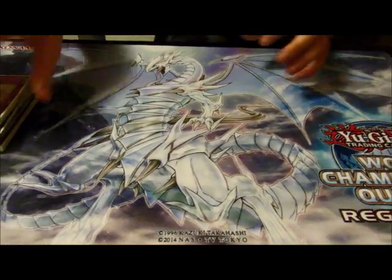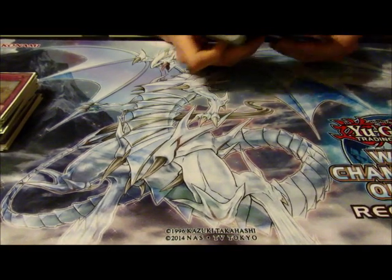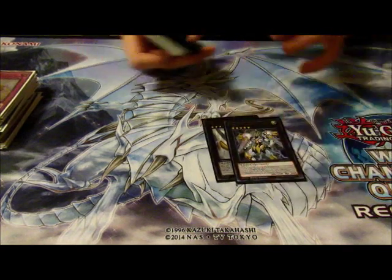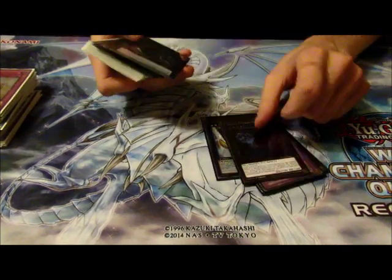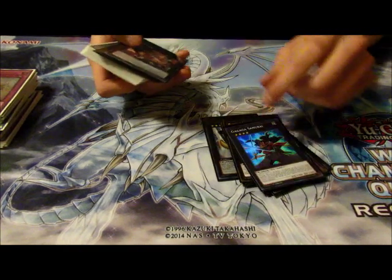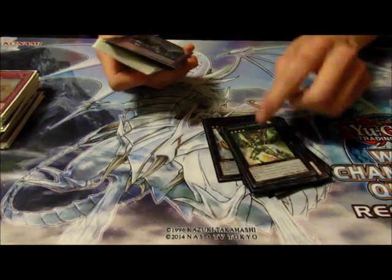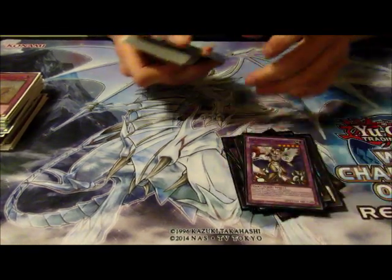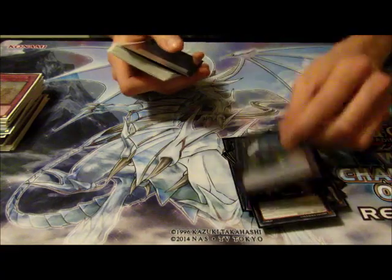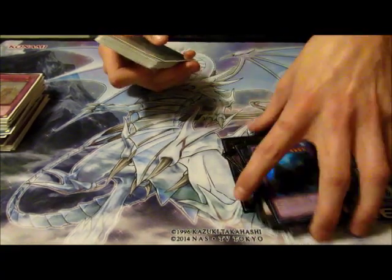For the extra deck: Utopia, Cowboy, Thousand-Eyes Restrict, Fissure Giant, Giant Hand, Samurai, Prophecy, Digvorzhak, Seraph Knight, King of the Feral Imps, Gairy, and Number 101. It's kind of like a splashable Rank 4 engine.